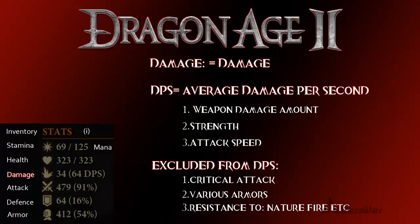I'm not certain how to figure out your attack speed, but it does add into this. Since my overall attack is 34 and my DPS is 64, that indicates that my character usually takes roughly two swings per second for a total of 64 damage to an opponent. Of course this is going to be different per opponent, depending on how much critical attack you have, what kind of armor your enemy has, and the resistance to different damages — be it nature, fire, etc.